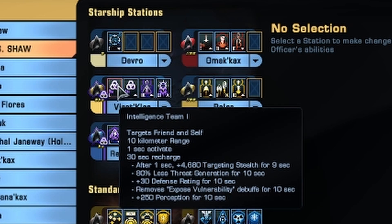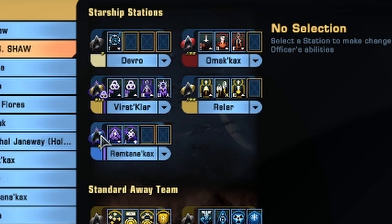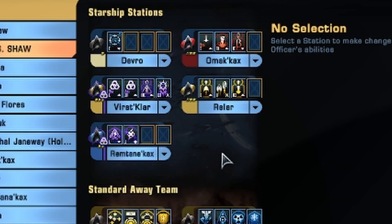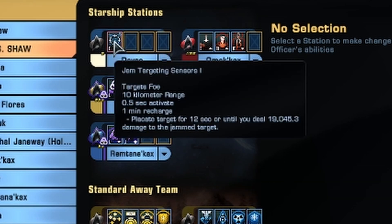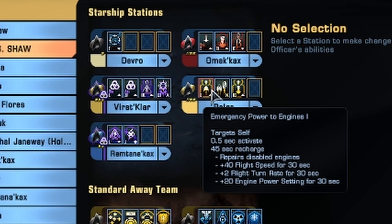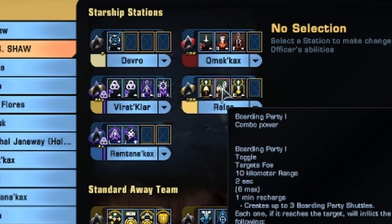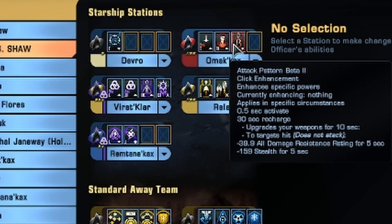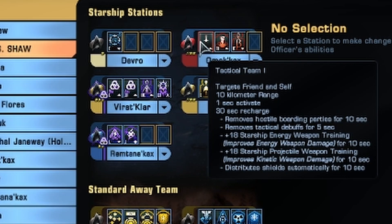We have two copies of Intel Team. For the Science Intel seat I went with Viral Impulse Burst and Electromagnetic Pulse Probe for the cooldown reduction for consoles with Unconventional Systems. For the Ensign Universal I put Jam Targeting Sensors on there because it triggers Exodus and it's a control ability. For the Lieutenant Commander Engineering we've got Emergency Power to Engines, Emergency Power to Weapons 3, and Boarding Party for a bit of fun because I have the trait Improvised Boarding Party. For the Tactical seat I have Beta 2, Chemo 2, and Tac Team 1.